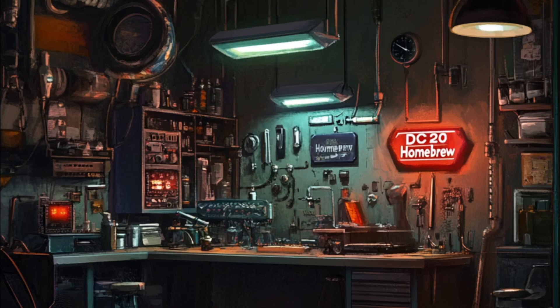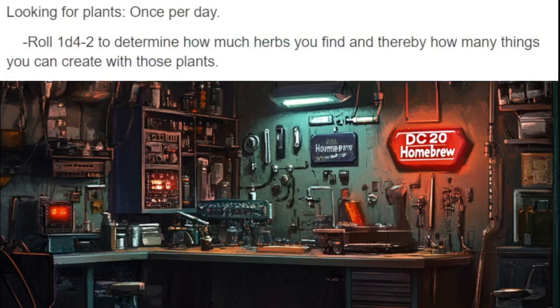Let me share the rules I made for searching for herbs. As you can see, once per day they can roll 1d4 minus 2 in order to search for herbs. This is in place of the established option to make a survival check to refill a first aid kit — they can always still do that, but they have to choose between the two subsystems: either make the herbalism check to search for herbs to refill their first aid kit, or do this 1d4 minus 2 to search for herbs to craft other objects with.